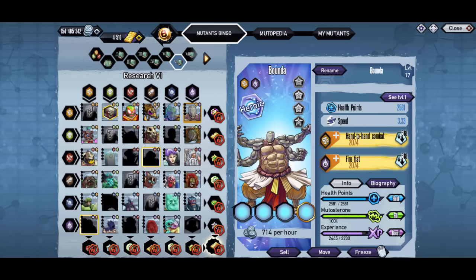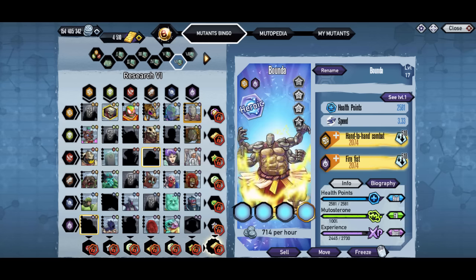It does have four orbs, so put that together and you're gonna have a really strong mutant. Although you do need it for research 6 and the lines you need it for aren't too great, it is a really good heroic mutant if you're looking for one. I did get it from the breeding event — overall really good mutant.